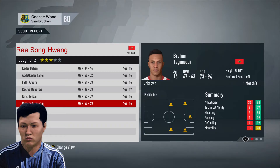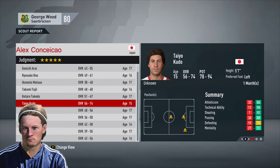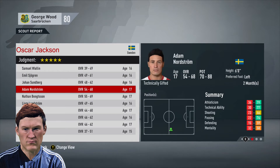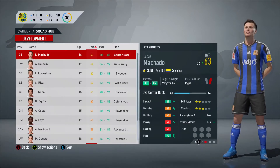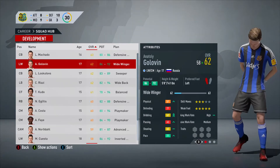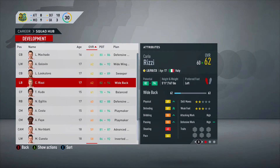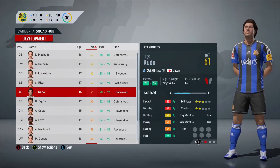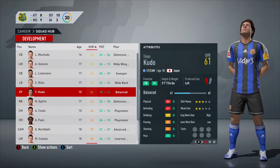Second month here in Morocco and unfortunately no one worth bringing in, but we'll keep an eye on Brahim Tagmoyi — 73 to 94 potential, valuation of 190. Second month in Japan and we will bring in Tayo Kudo, 78 to 94 potential, 56 to 74 overall. In Sweden, unfortunately no one to bring in this month. We'll take a look at the academy — a lot of these players I think we'll bring in at the end of the season and see if we can get them on loan. Looking at Kudo — center forward, still only 15 years of age, he may be a very bright spot for the future.